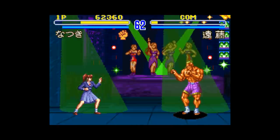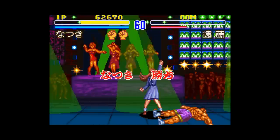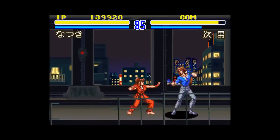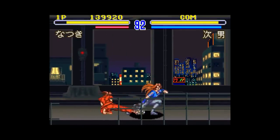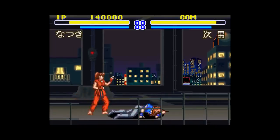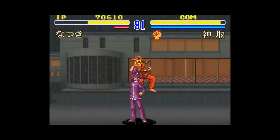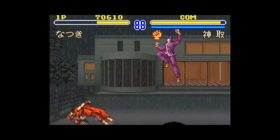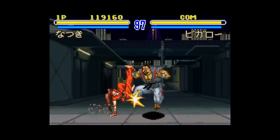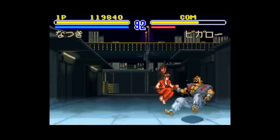Thankfully, one thing this game does well is enable you to take a more defensive approach to your fights by providing counter moves unique to each fighter. You can parry or guard against your opponent's special moves if you time your counter just right, and it's usually something as simple as back-forward kick, or a half-roll on the D-pad plus an attack button. Some are kind of ridiculous to try, like where you have to hold a button down for 5 seconds and just hope you let go at the exact right time, but I appreciate that for such a simple fighting game, it at least gives you a choice of fighting aggressively, defensively, or even a blend of both.